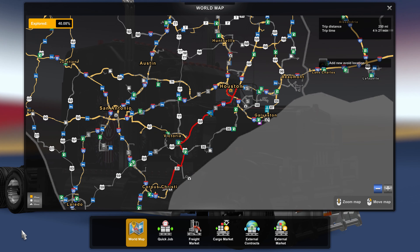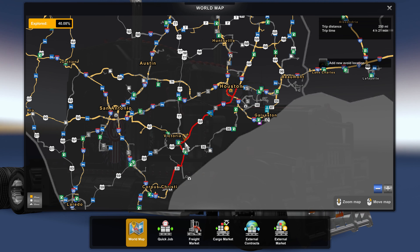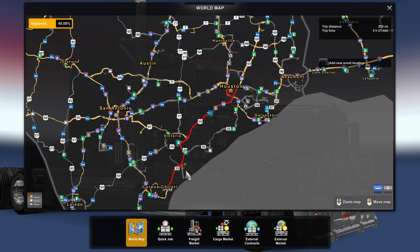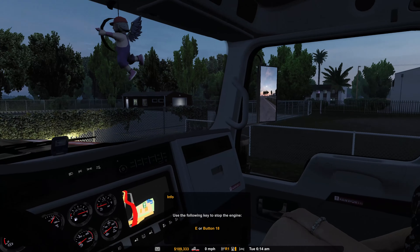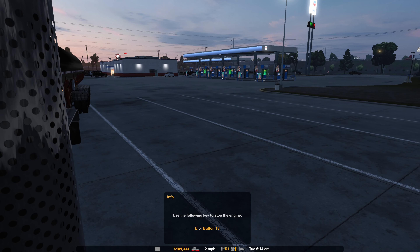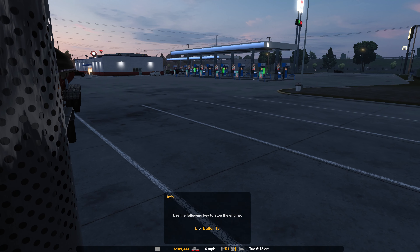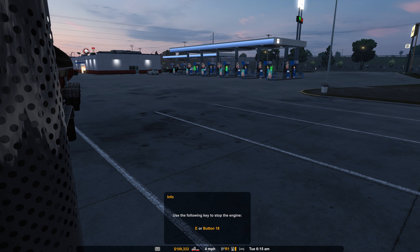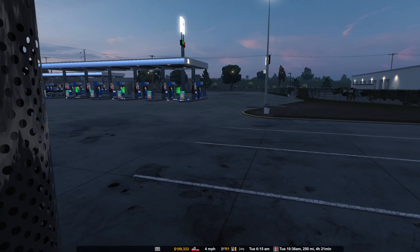Hello, truckers. Welcome back to American Truck Simulator with Realistic Economy. I'm seeing a couple of drivers coming in that I couldn't find loads. Interesting. But either way, woke up this morning to just under $110,000 in the bank account. It is 6:14 in the morning. We are somewhere in Texas. We're headed to Corpus Christi, just south of Houston. We got to go through Victoria and then down to Corpus Christi, and where we go from there all depends on what we get for loads.